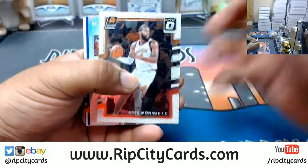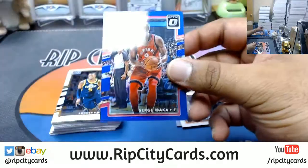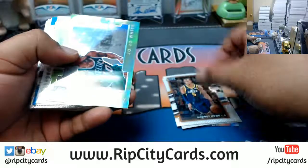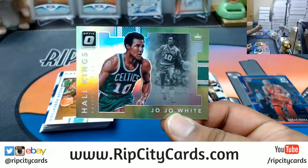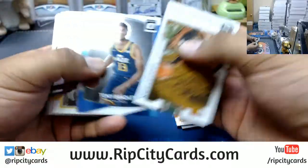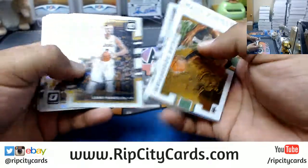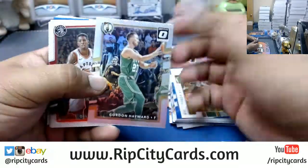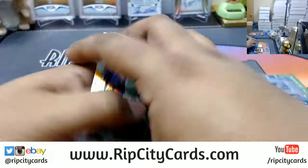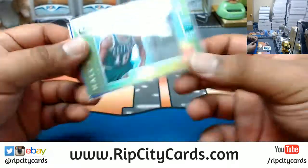All right, so we got — good luck, but dude — we got a Siakam for the Raptors, it's purple but it's not numbered, which is weird. There's the lime green for JoJo White, Celtics, great right there — that is numbered to 149. Gordon Hayward. And that's it for the box. Sorry James, no auto in there, but did get the JoJo White to 149.